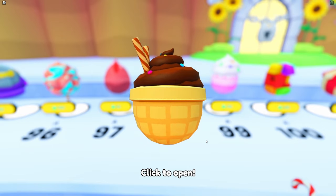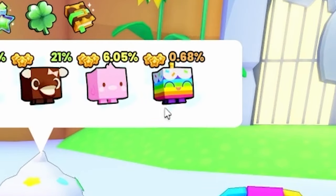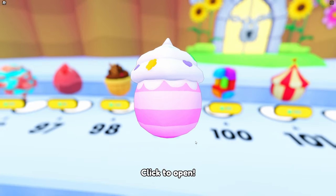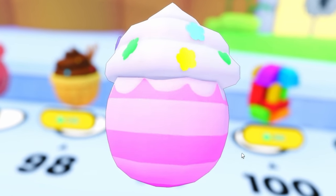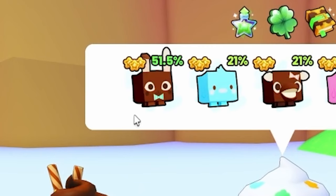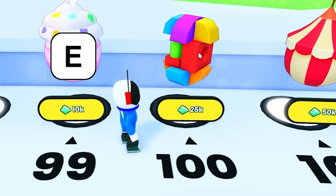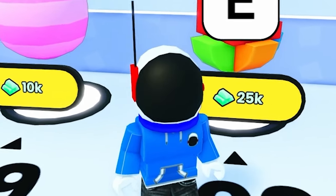We need a hippo — egg 98. Gummy Bear. Egg 99 — we need a cupcake. Please, if you love me, Pet Simulator, you will give me a cupcake right now. No, we got a bunny — it's the most basic one. This is a big deal — this is egg 100. And we've only opened 13 of the rarest pets so far. We need a pastel dragon. No, we got another bunny!